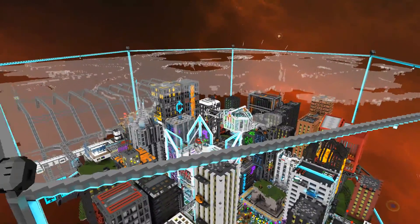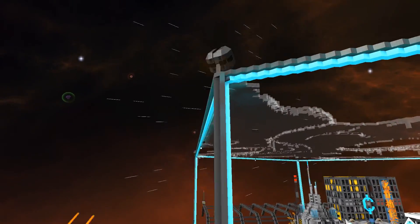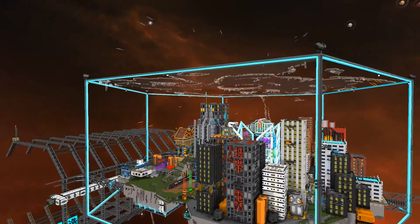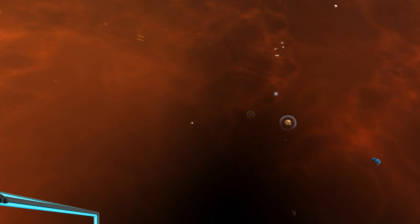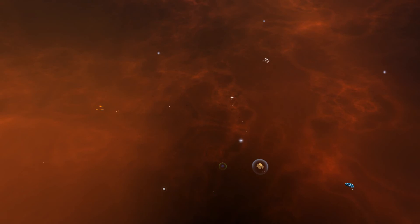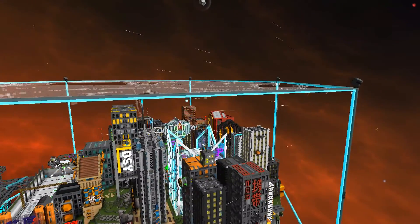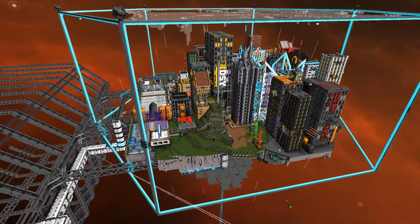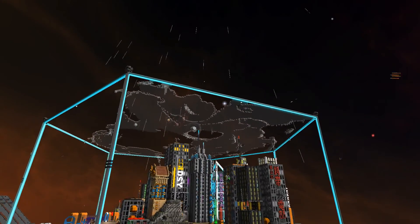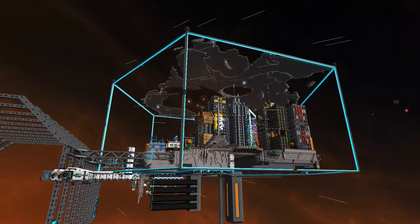We added anti-missile turrets — six of them on each of the top pillars. I used my very compact design that has 360-degree movement. You can see for yourself it does a pretty good job — it erases threats far, far away. There will be more anti-missile turrets added, but this is the beginning. I wanted them to not be very visible, so you're barely noticing them even though they pack quite a punch.